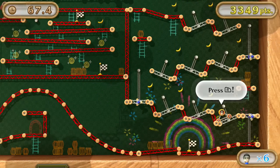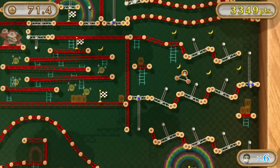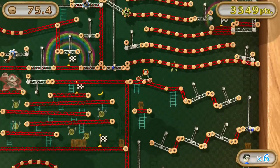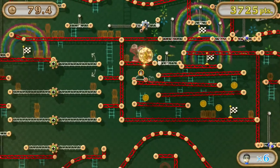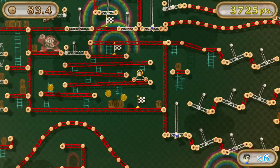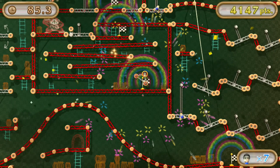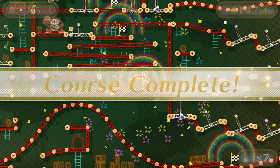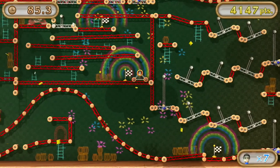Everybody has trouble with this part. All you got to do is tap R just once until you hit the next platform and hit it again. Not that hard. So many people die right here though. I have a feeling I'm going to die in a minute — right there, that coin to my left. Here we go — yes, I got it! That is amazing, I did not expect that. Alright, 4,147 points to start out with.